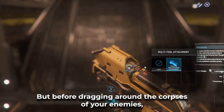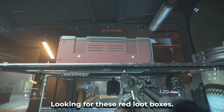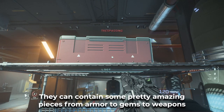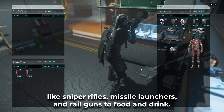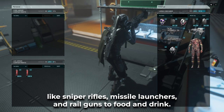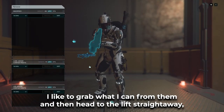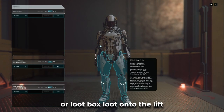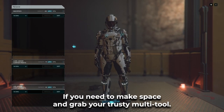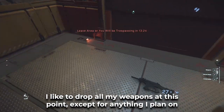Before dragging around the corpses of your enemies, take a sprint around the bunker looking for these red loot boxes. They can contain some pretty amazing pieces — from armor to gems, to weapons like sniper rifles, missile launchers, and rail guns, to food and drink. I like to grab what I can from them and then head to the lift straight away. Don't head up the lift yet though — you'll want to empty your loot box loot onto the lift if you need to make space.